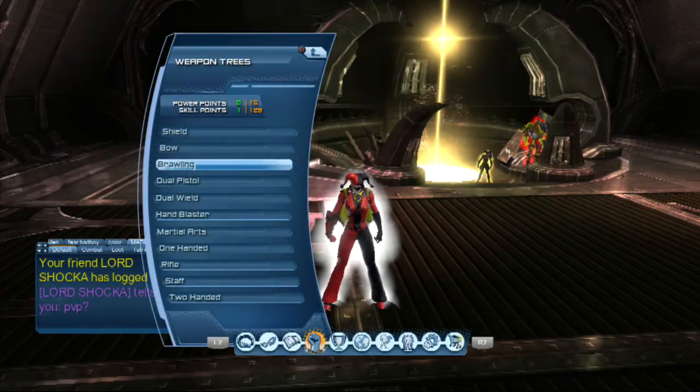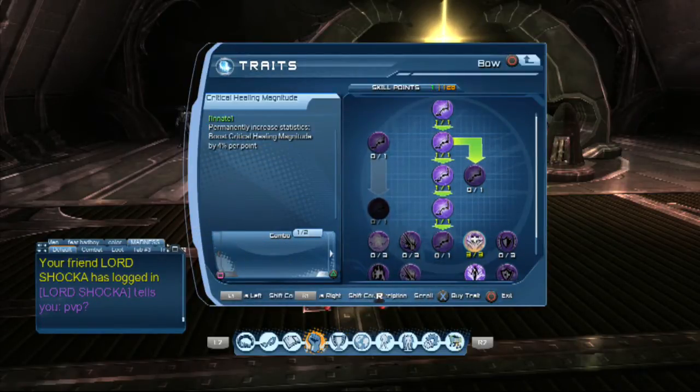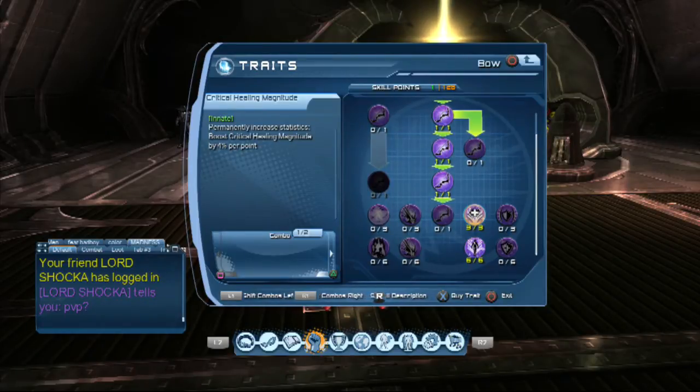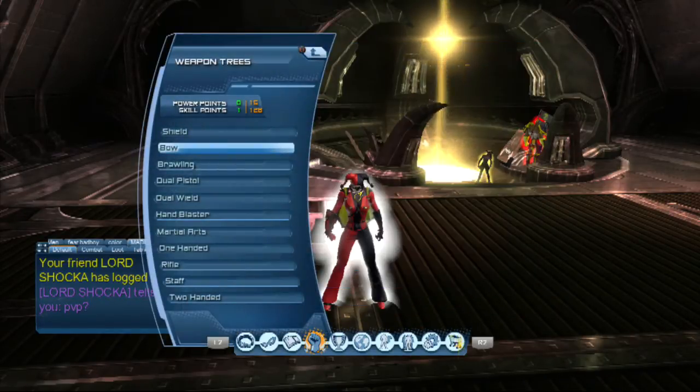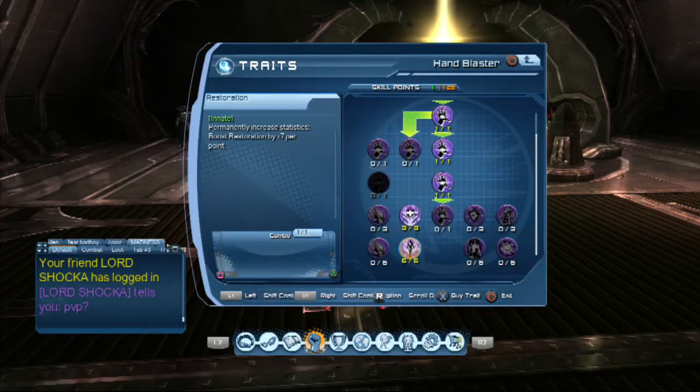Restoration is the main focus for any healer. Now if you have a lot of skill points and are an experienced player — PvE — once you're done with restoration, you want to go to critical healing. Buy one percent critical healing, which is in brawling, rifle, and two-hand. That's the critical for one percent. Go for that, then critical magnitude, and after that go for power.